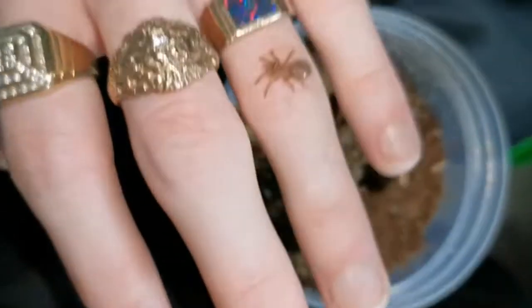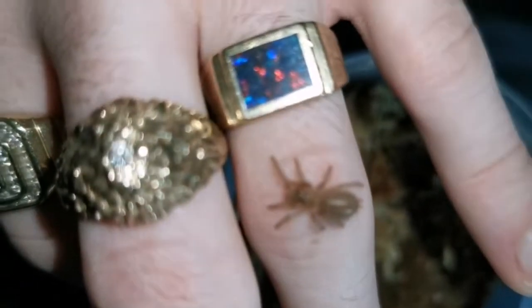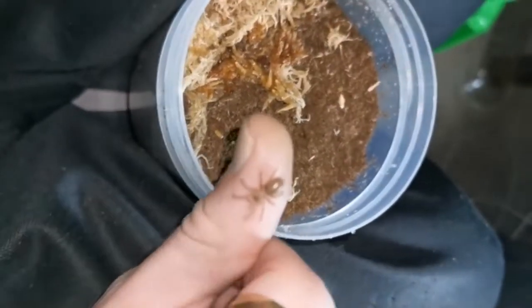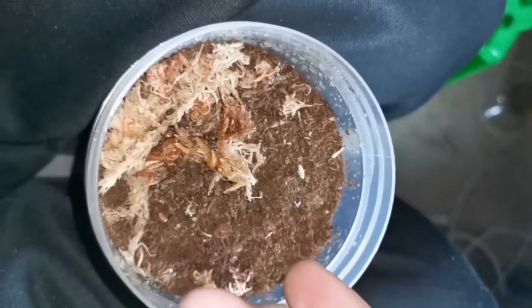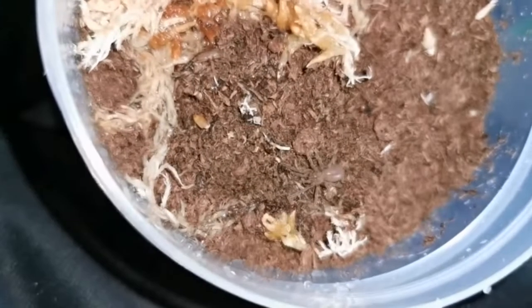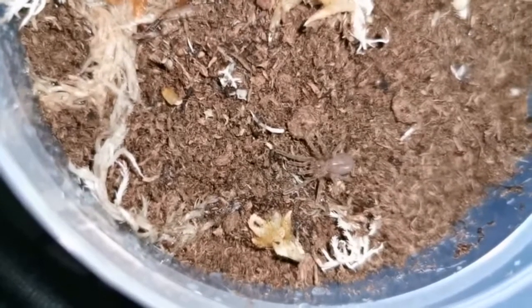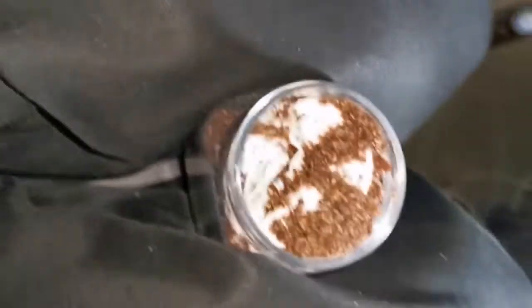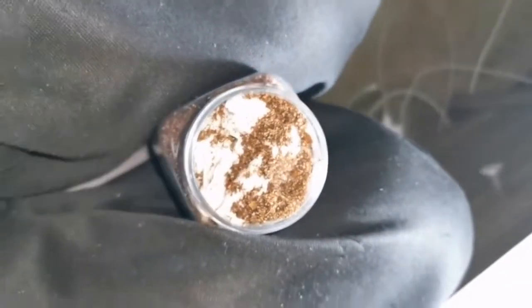Here's my sp6, Wallace. I'm gonna house him in here. There you go Wallace, go in there. That's one of 4. He didn't look too lively when I unpacked him, so I hope he does alright.